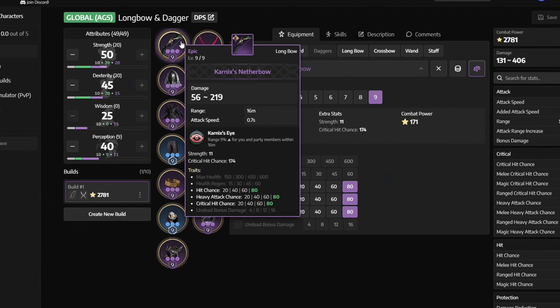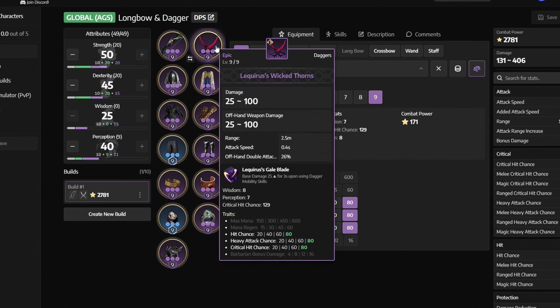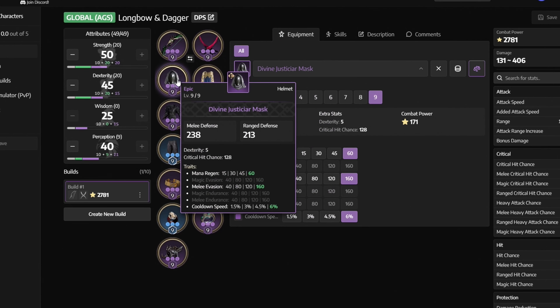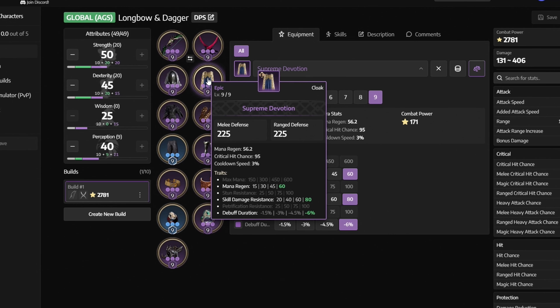So first off we are using the Carnyx's Nether Bow with traits like Hit Chance, Heavy Attack Chance, and Critical Hit Chance. Next we have Liqueur's Wicked Thorns with traits like Hit Chance, Heavy Attack Chance, and Critical Hit Chance. Next we have Divine Justiciar Mask with Mana Regen, Melee Evasion, and Cooldown Speed. Next we have Supreme Devotion with Mana Regen, Skill Damage Resistance, and Debuff Duration.